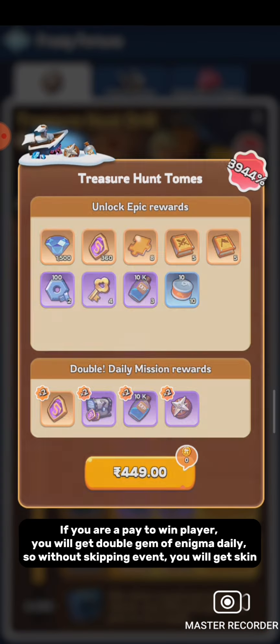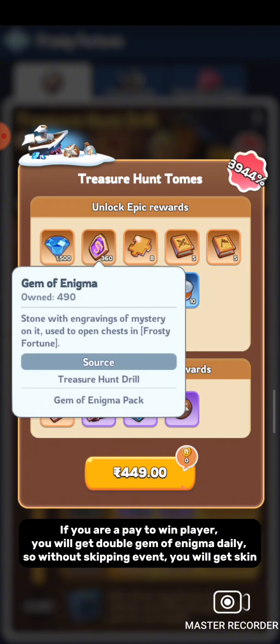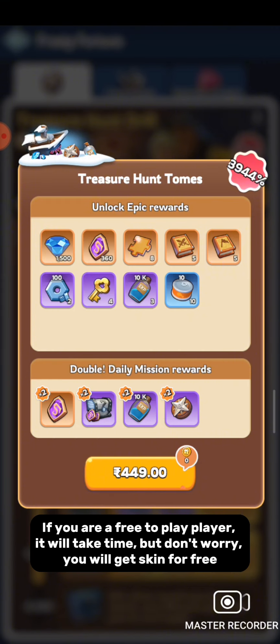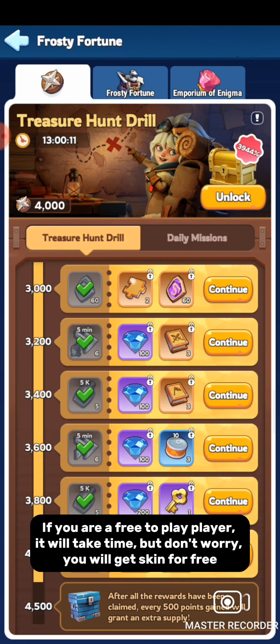If you are a pay-to-win player, you will get double Gem of Enigma daily, so without skipping the event you can still get the skin. If you are a free-to-play player, it will take time, but don't worry — you will get the skin for free.